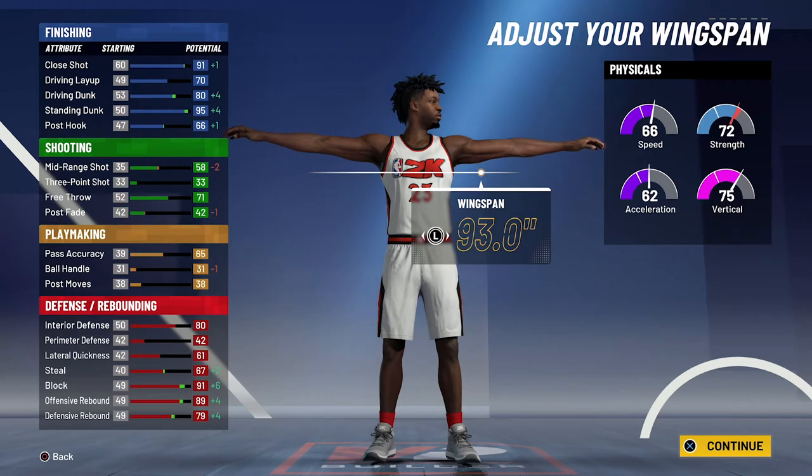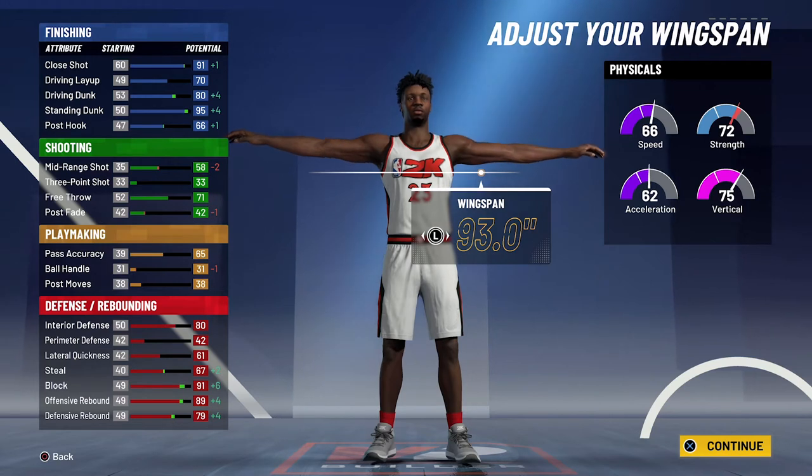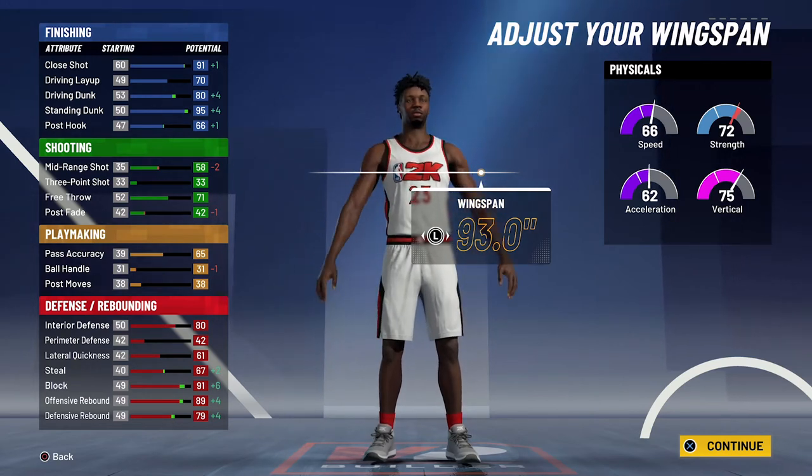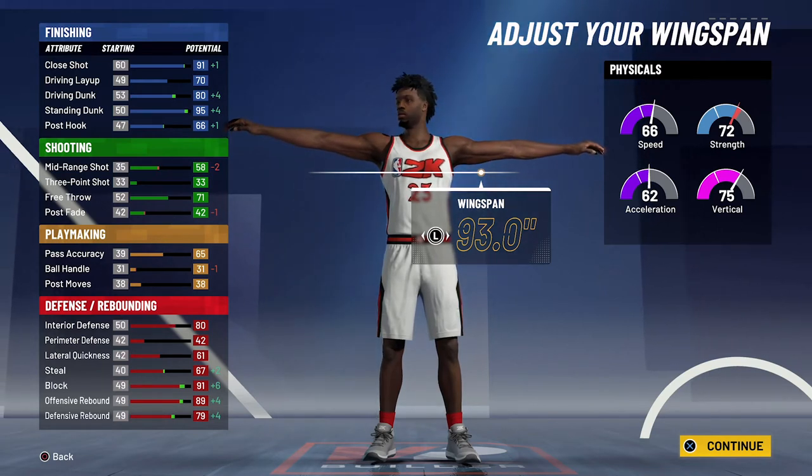At 99 overall you're gonna have a close shot of 95, a 74 driving layup, an 84 driving dunk so you do get pro contact dunks, a 99 standing dunk, and a 70 post hook. For shooting stats you're gonna have a 62 mid-range shot and a 75 free throw. For playmaking you're gonna have a 69 pass accuracy. For defense and rebounding you're gonna have an 84 interior defense, a 65 lateral quickness, a 71 steal, a 95 block, a 93 offensive rebound, and an 83 defensive rebound.